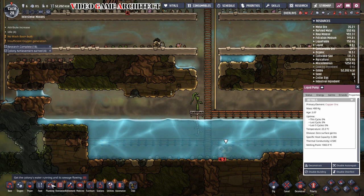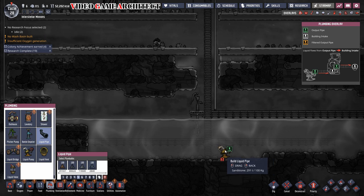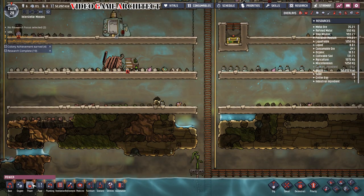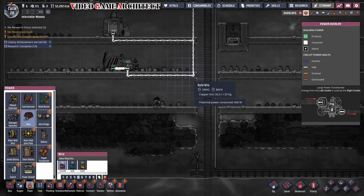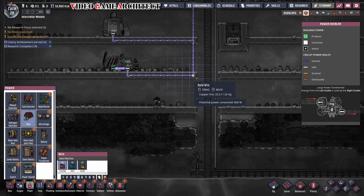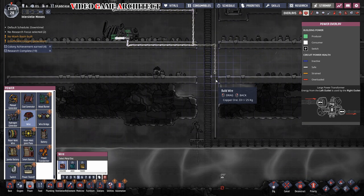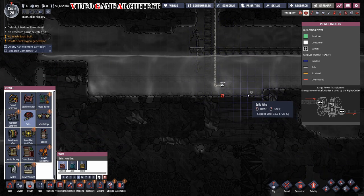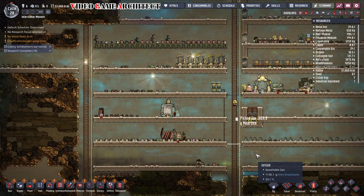Now we have our water pump in the water and we need to connect it to power, of course — that's what's going to allow it to run and pump out the water. I'm going to run the power line down along this pole because it hides it beautifully. Go ahead and run that and then get them building.